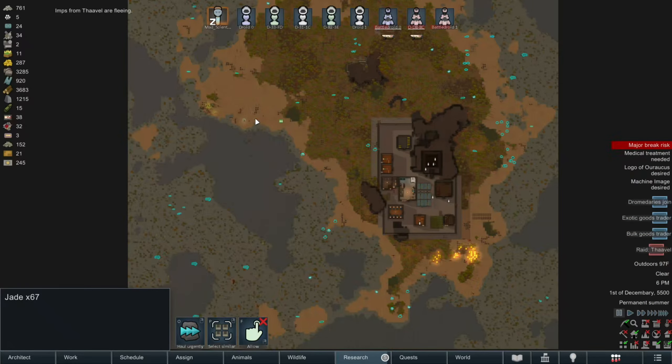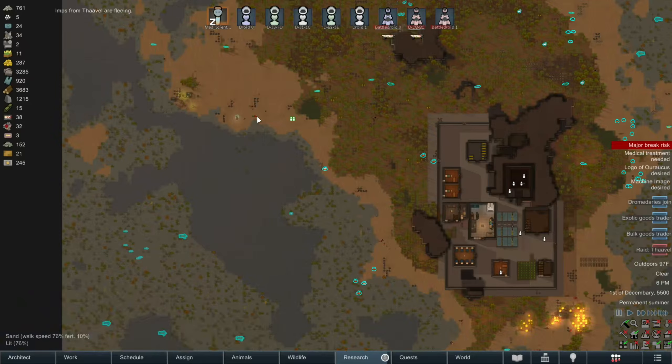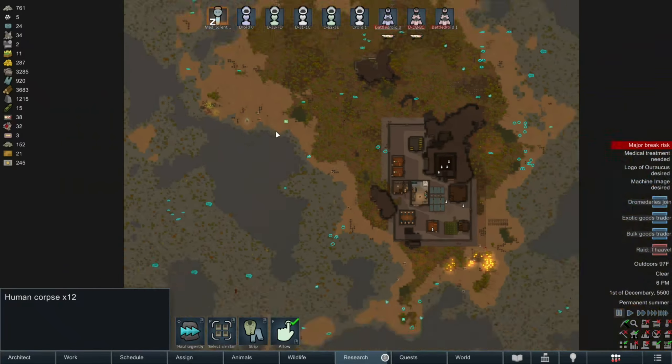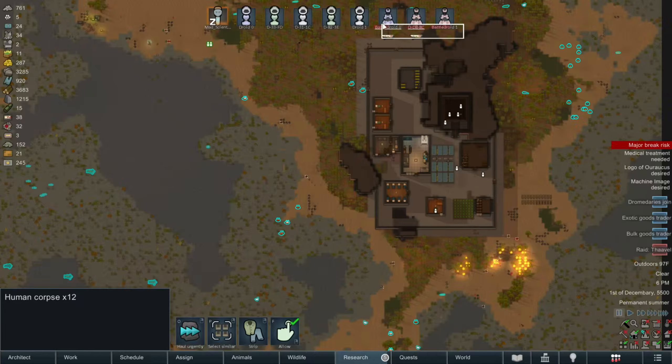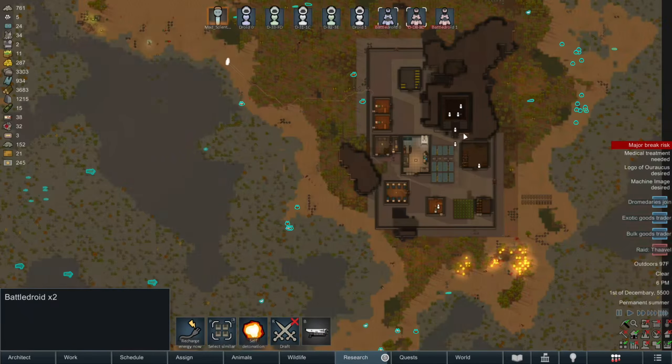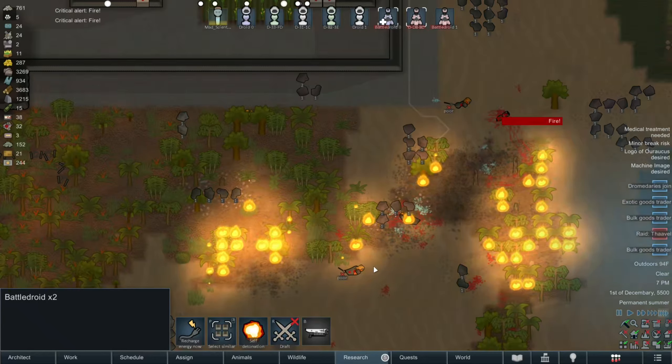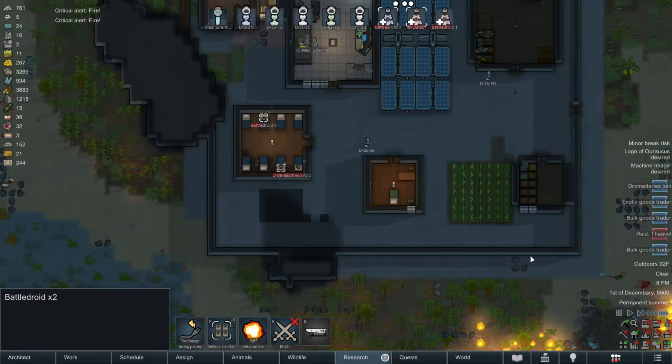Okay, that takes care of that situation. Let's start hauling in those corpses so we can pretty up the base just a bit. And I think we're going to need more graves. And that takes care of that situation.